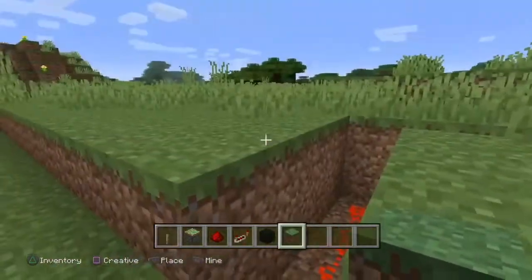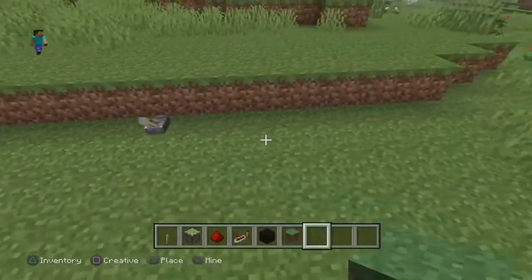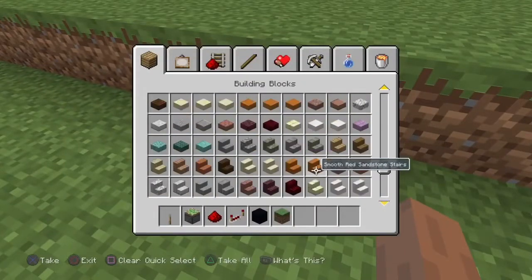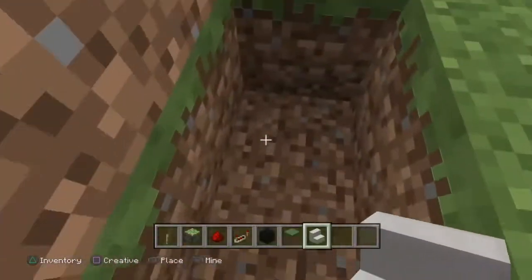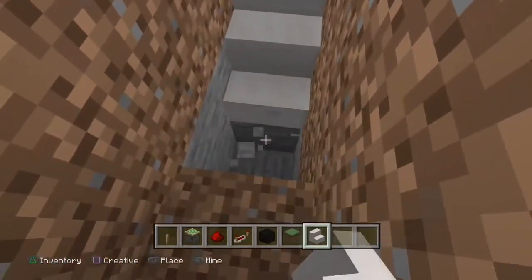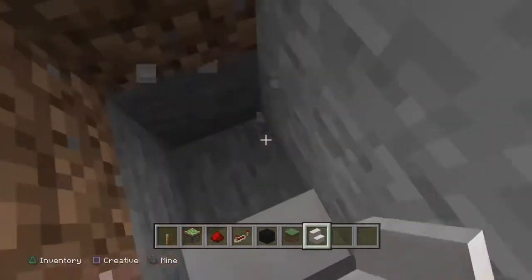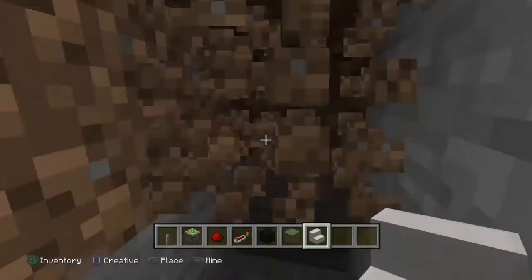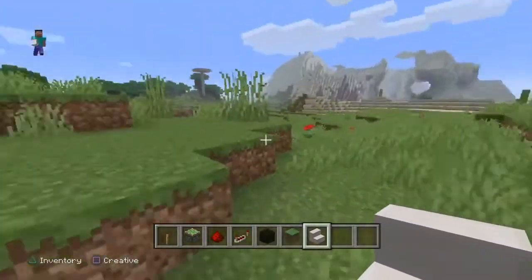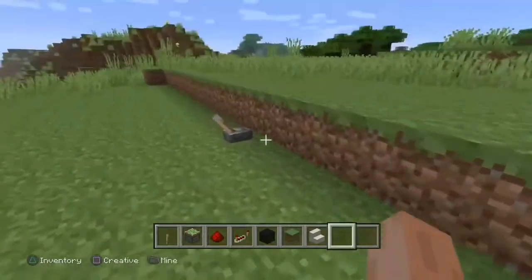Now I'm just going to cover this whole area up. Look — you won't even tell anything is there unless you flick the lever, and then you see it. Let me grab some smooth coarse stairs and go boom boom boom boom. I'm going to go down a little bit deeper so I don't hit my redstone — that's the one problem I usually make with builds like this.